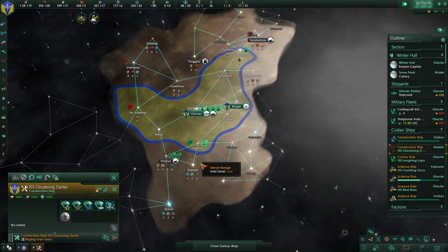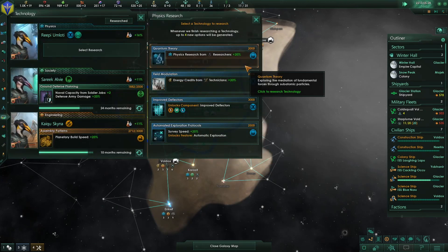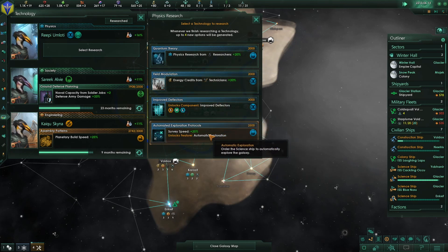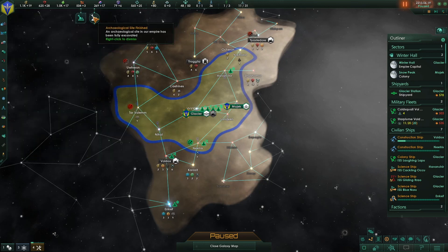Scientific breakthrough achieved! Let's just keep our borders and get things under control. We got the energy grids — nice. Now we got three slots; I can go energy, shield, survey speed. Let's get more research actually — we got the new dig.